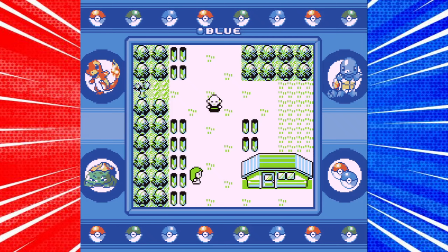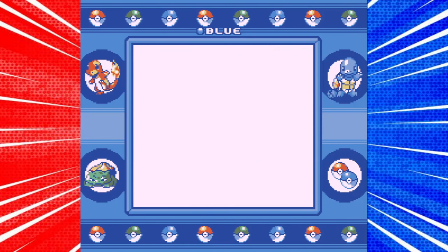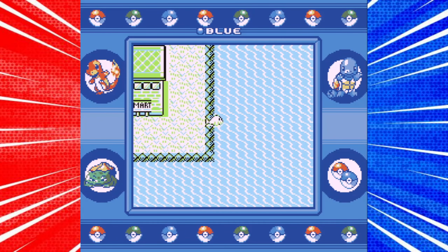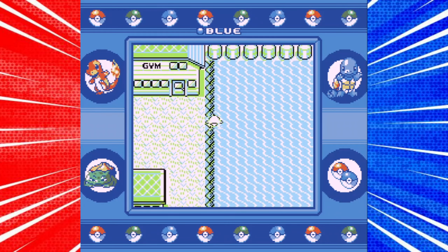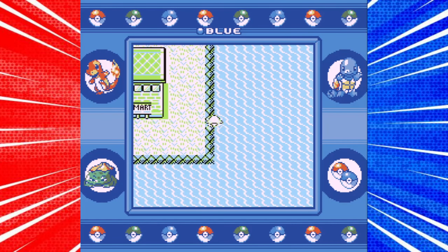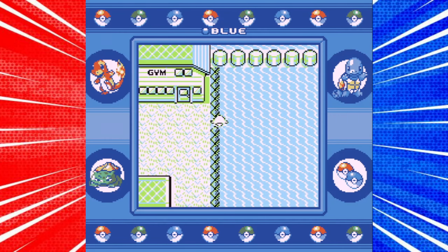Once you have done that, fly to Cinnabar Island and surf up and down the east coast. Make sure you have plenty of Poke Dolls, because you will most likely encounter level 100 plus Pokemon that you may not be able to run away from. Poke Dolls guarantee that you can run away from battle.